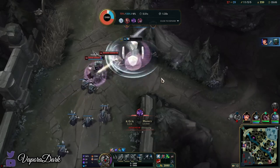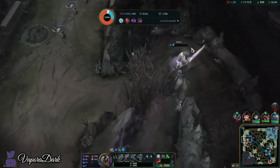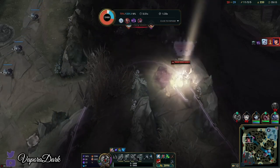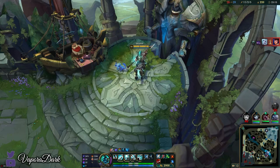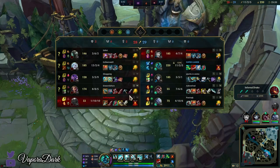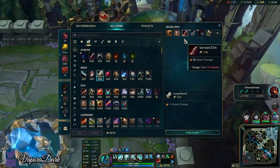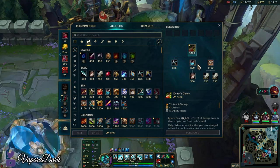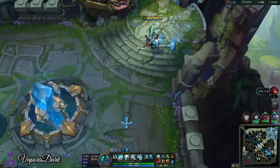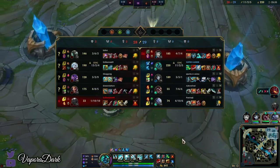It was also too greedy to use my ultimate to gap close onto Draven — we need to save that either as a CC tool or an escape. At this point the main items I can build are either Deathdance or Ravenous Hydra. I don't believe I have enough gold for Deathdance so I'm just gonna go for Ravenous Hydra, which I think is also probably slightly better than Deathdance.